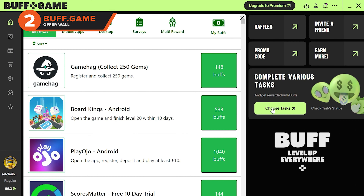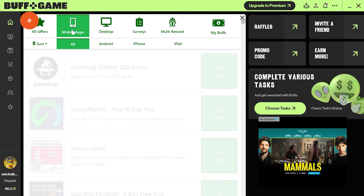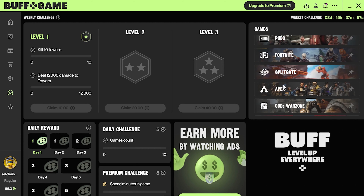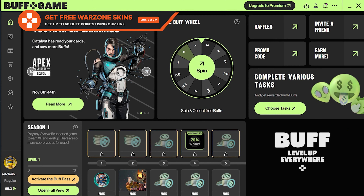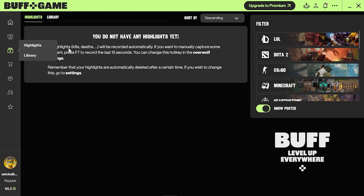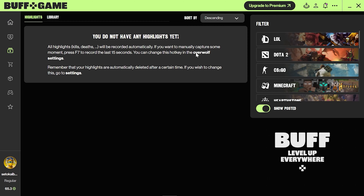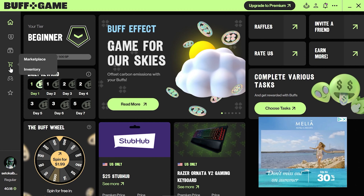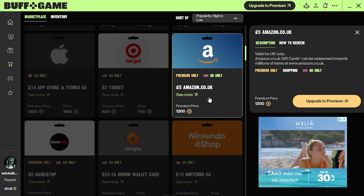Our next offer wall is called Buff.game. Whilst Buff.game is technically an offer wall, the main feature is the ability to complete challenges in Call of Duty Warzone and get rewards from them. Buff.game downloads onto the Overwolf launcher, so make an account and get going. Head to the Challenges tab and locate COD Warzone — you will be shown daily and weekly challenges like getting five kills in any mode or playing ten games. Buff.game also automatically records your highlights, kills, and deaths. Head to the Highlights tab to find your clips, and to the Marketplace tab to cash out via Amazon or a console voucher such as Xbox.